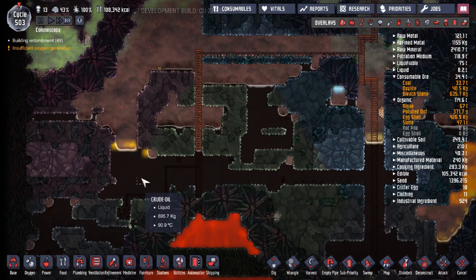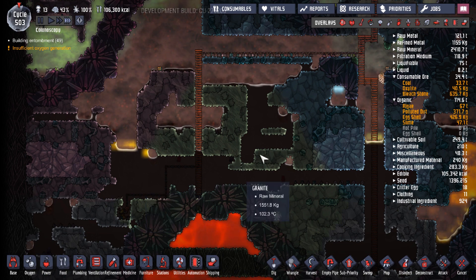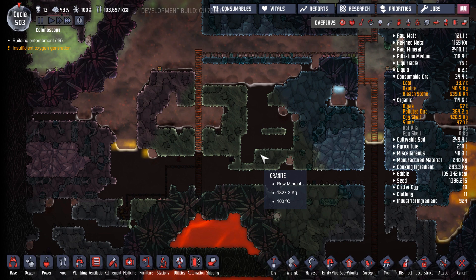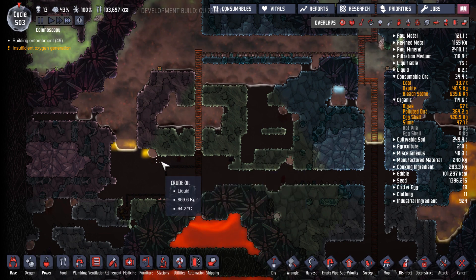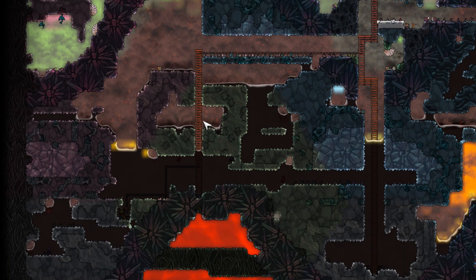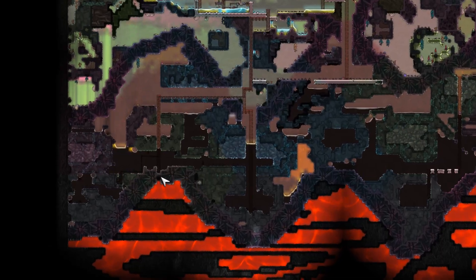The first thing you need to do is go down below and drill into the map — go down a lot and you'll eventually find crude oil at the bottom of your map. By pressing Alt+S you can zoom out and see the map. You can see that we are actually close to magma here.